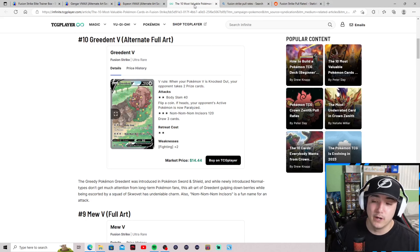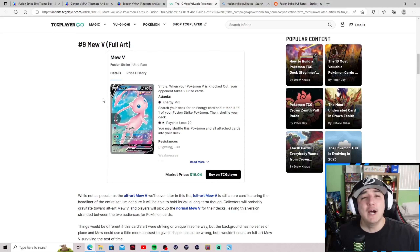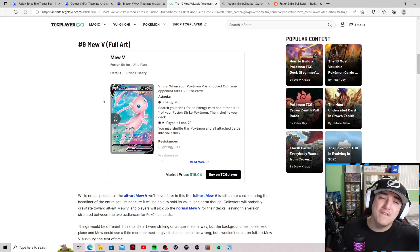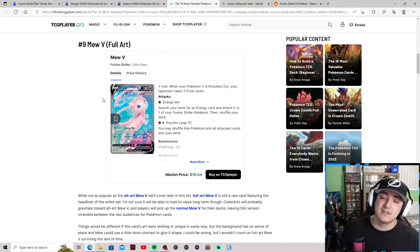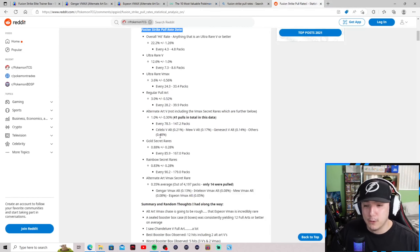A case runs about $744, so you'd be spending a case worth of money for what doesn't even amount to 1% of the cost to pull this card versus just buying it outright. Moving to number nine: the Mew V regular full art, holding a solid price at $16. To pull a regular V full art, you're looking at every 29 to 40 packs.